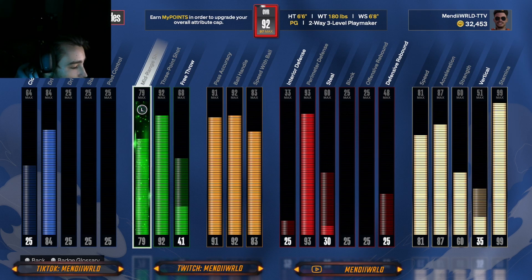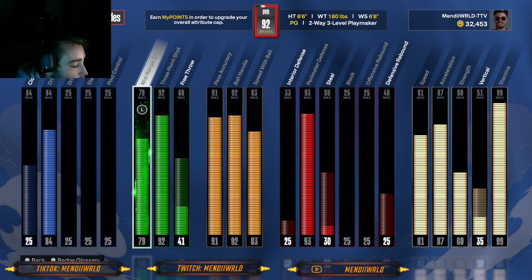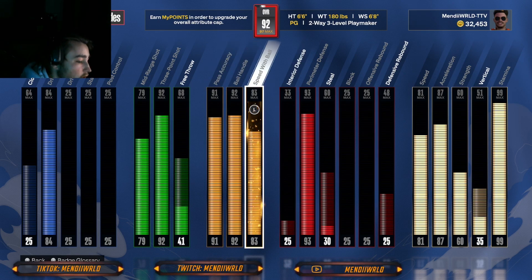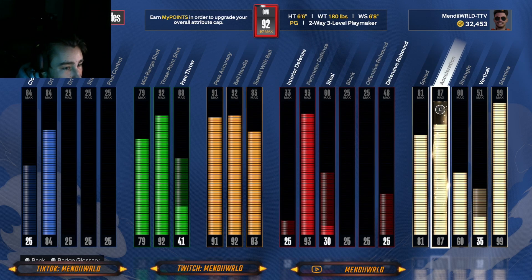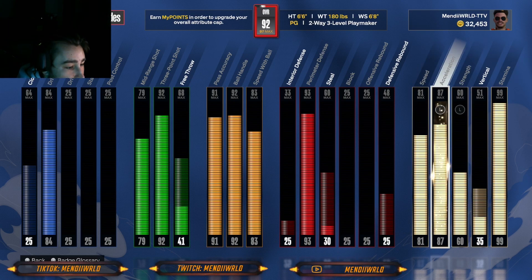It's crazy how easy it is to green fading midis in this game — it's actually insane. So you could probably go down to a 72 mid-range because that's all you need for Silver Mini Magician, and that badge is crazy. I went 92 ball handle and 83 speed with ball — that's enough dribbling. You get Gold Speed Booster when you combine that with 82 acceleration and 81 speed.